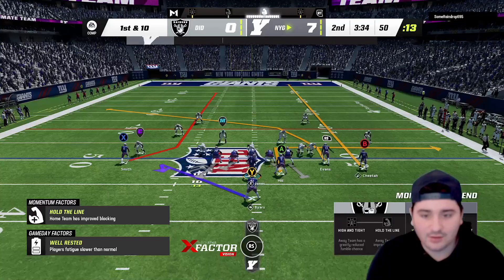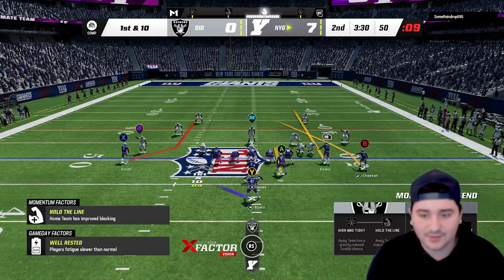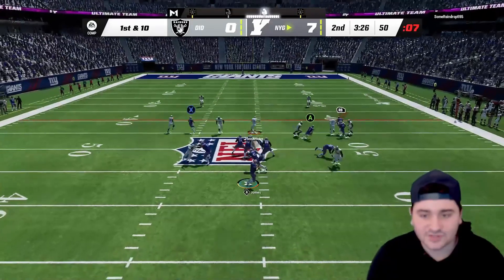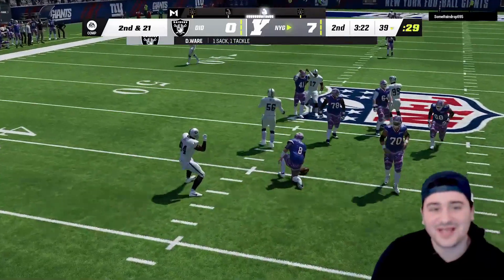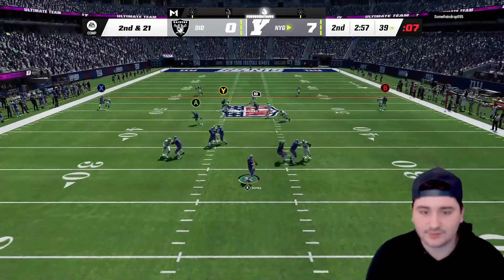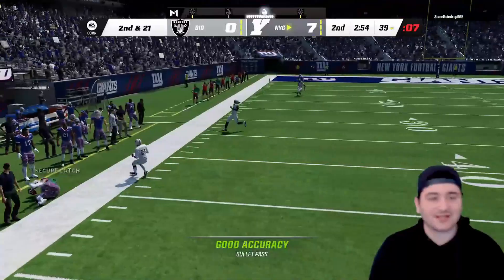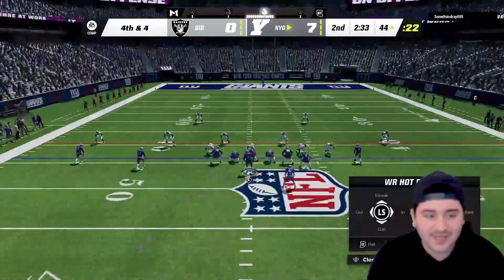Not sure if I want to send Tyreek deep — we'll send him on the crosser. Tyreek Hill on the crosser — Daniel Jones had him, he had him, wow. Let's try something else. Dot to Mike Evans — what a catch! Third and four.